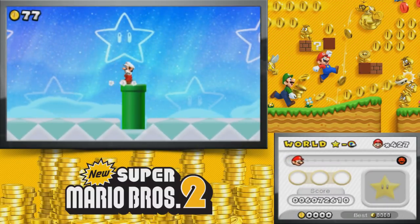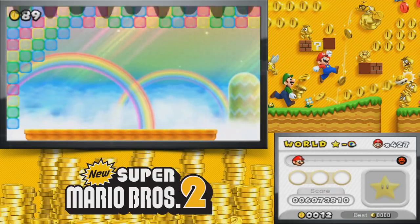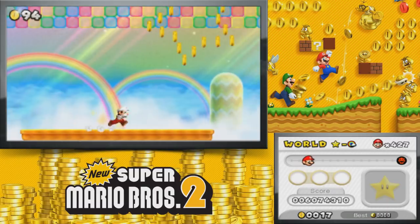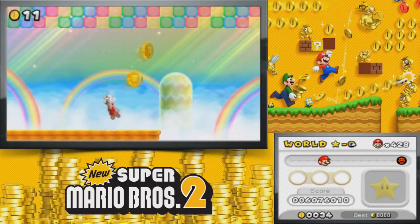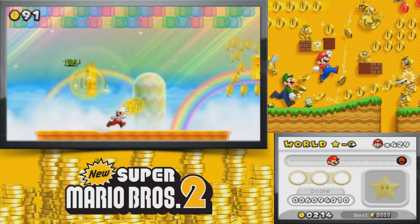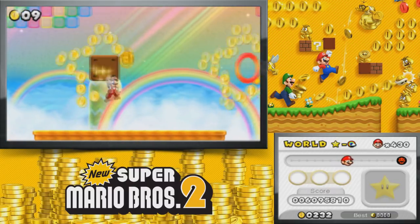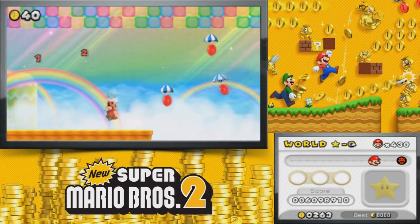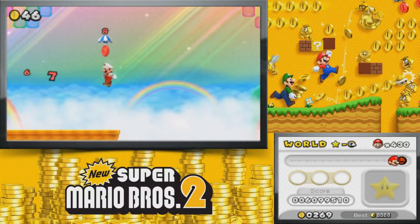Let's take a look at the star world rainbow course and see how filled with coins it is — I'm going to guess very. Oh wow, that's actually really cool. Good ol' star designs. 10 coins raining from the sky, plus the 100... plus the 100 there. This level is not messing around when it comes to giving you coins.